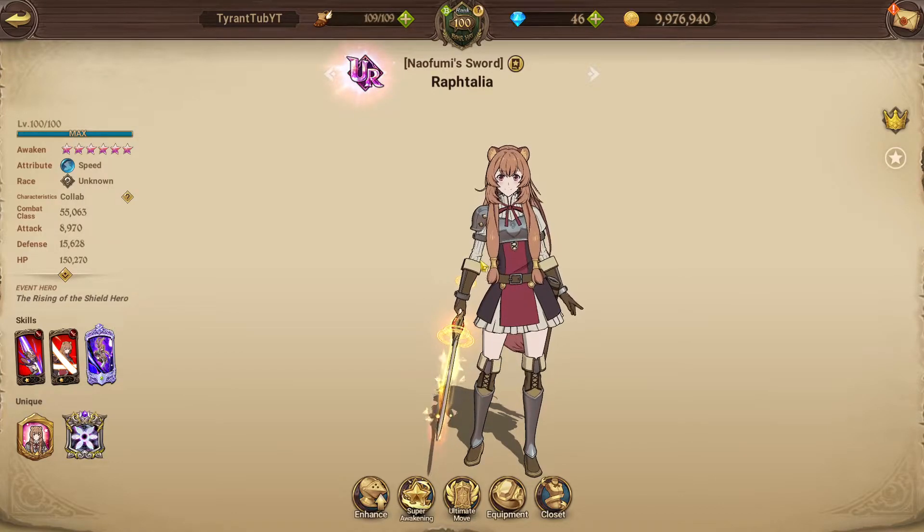Hello everyone and welcome back to another video. This is another how-to-build video — this is how to build Ruff Talia. Ruff Talia is the new collab character. She is practically built for Nothmi, and Nothmi and Ruff Talia are built to use with one another.